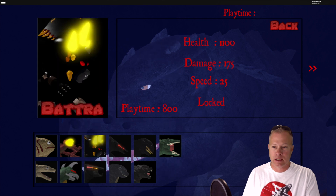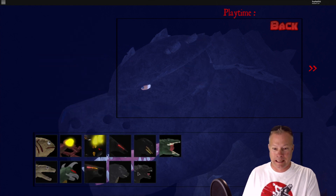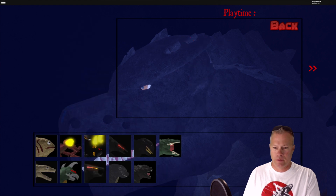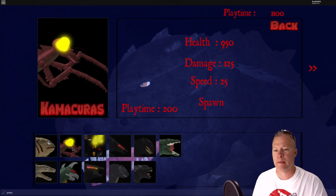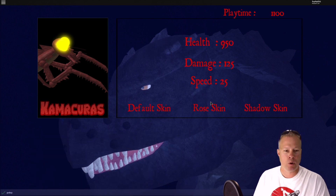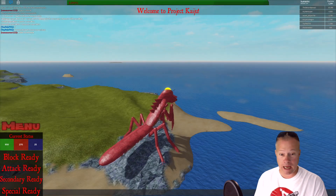Look at all the guys you could be: Battra, female Muto, Shin Godzilla, oh Biollante, oh god, the new Godzilla, male Muto, Gigan, Shin form two — that's it. Kamacuras, Kamacuras! Let's see if we can beat this dude here. Spawn — we're gonna go with the default skin. Oh sweet, I could beat this dude right off the bat!